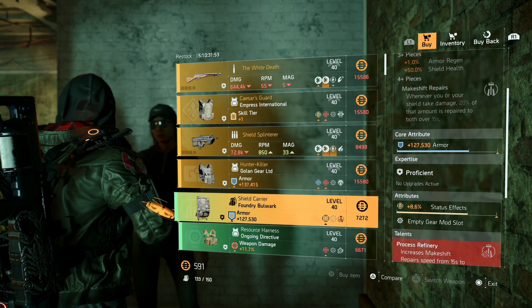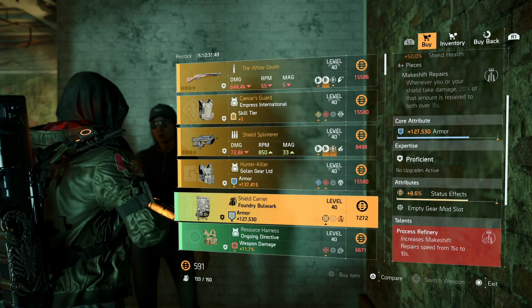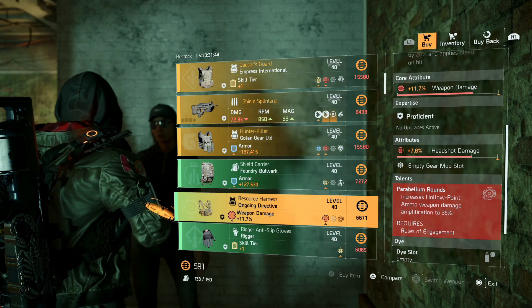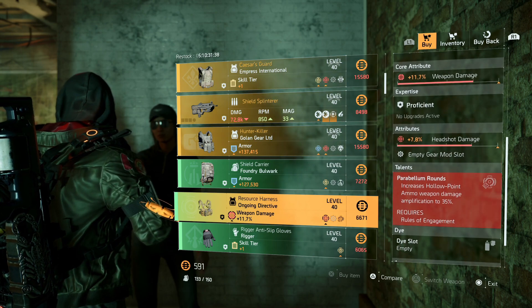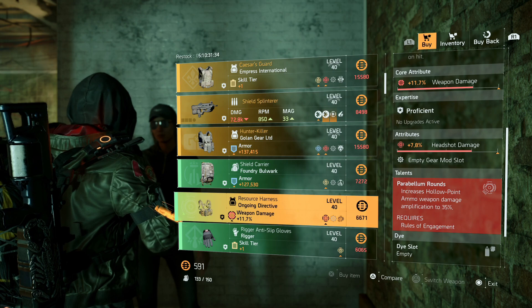She has a Foundry Backpack with armor and status effects — you could swap out the status effects and just keep the armor. They have the Ongoing Directive chest piece with weapon damage and headshot damage. Remember, this is actually changing in Title Update 16, so it might be a build you want to start collecting pieces for. Once you get a couple of these, just have them ready for when they redo this one.